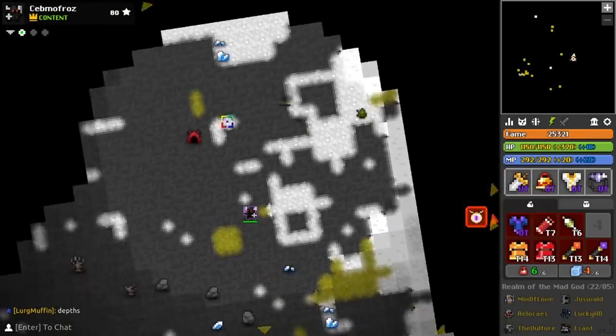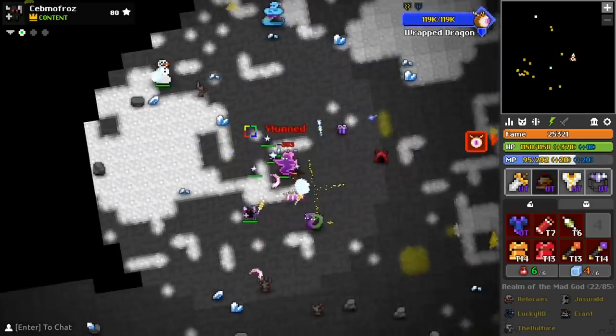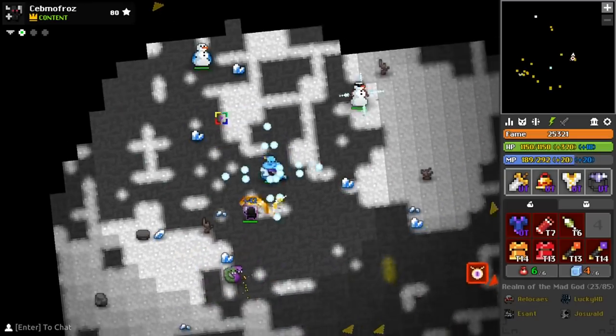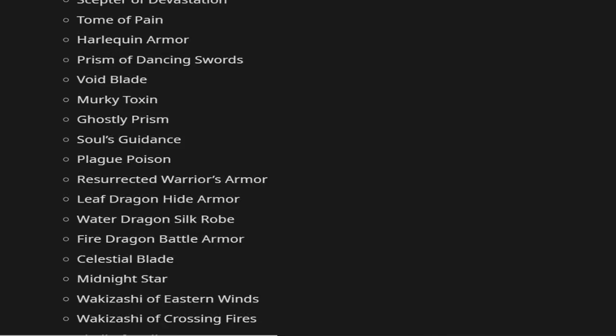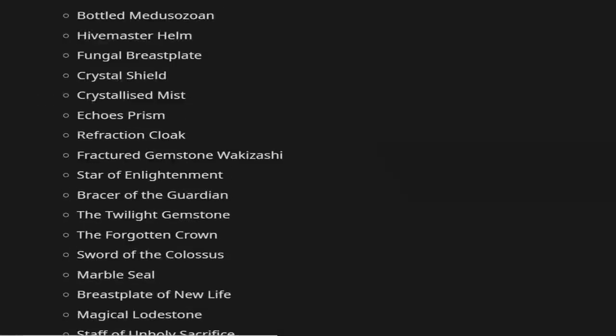Tier 13 weapons and tier 14 armors got their drop rates buffed. Lost Halls, Nest, and Abated Mineshaft no longer guaranteed pots. The dungeon cap was reduced from 85 players to 65 players. And lastly, there were 50 other UTs that had their drop rates buffed — I'll just show a list.